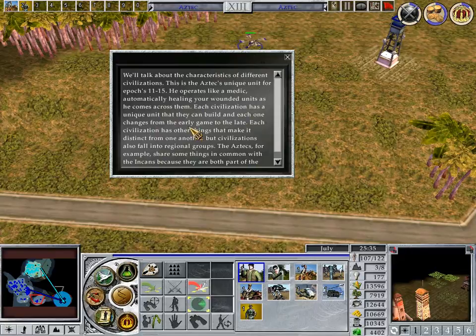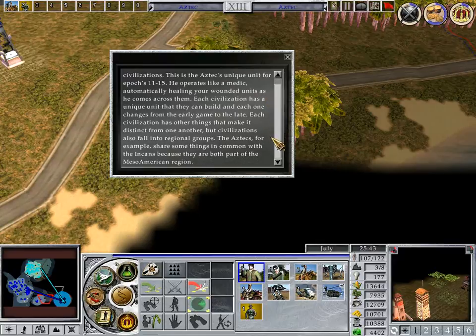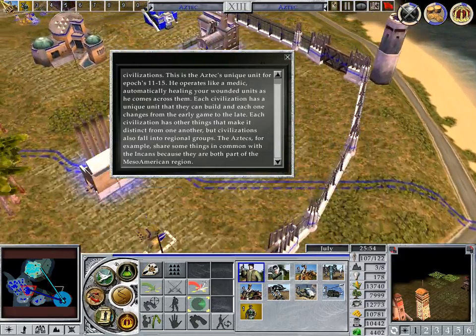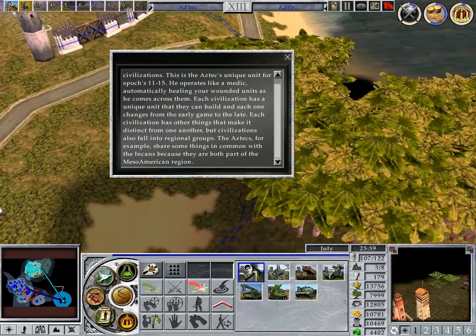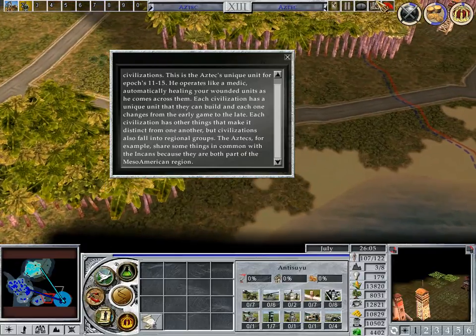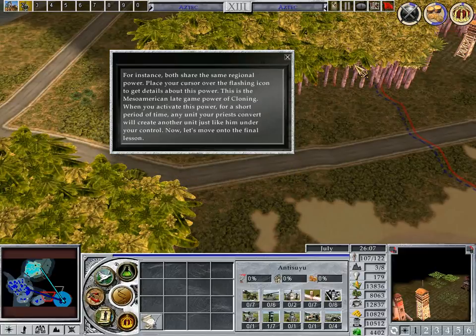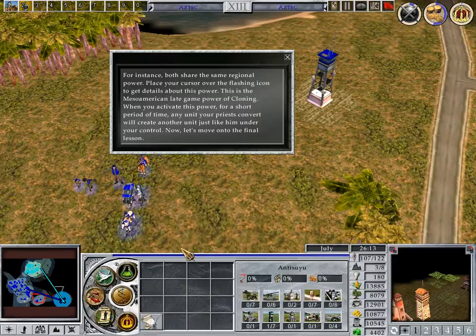Keep control group two selected for a little while. Select the unit icon flashing in the unit information panel. This is the Aztec's unique unit for epochs 11 through 15. He operates like a medic, automatically healing your wounded units as he comes across them. Each civilization has a unique unit that they can build, and each one changes from the early game to the late. Each civilization has other things that make it distinct from one another, but civilizations also fall into regional groups. The Aztecs, for example, share some things in common with the Incans because they are both part of the Mesoamerican region. Both share the same regional power.